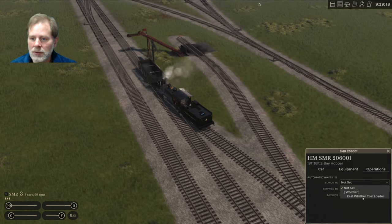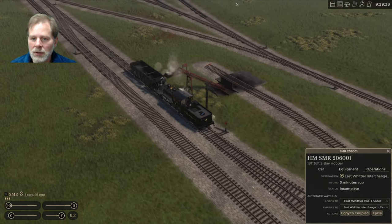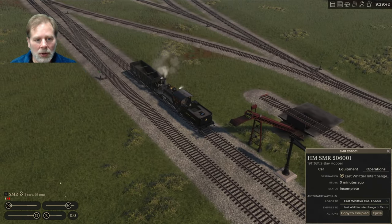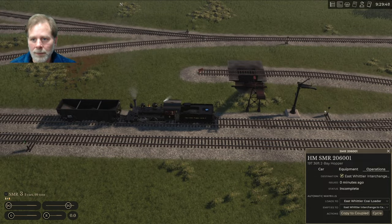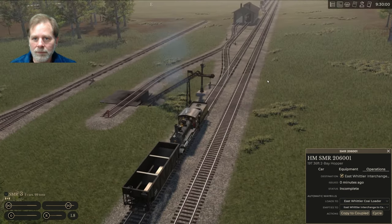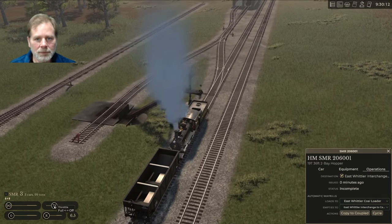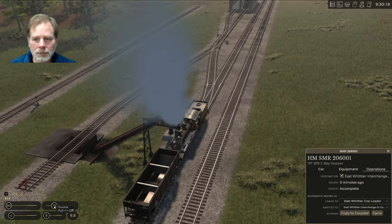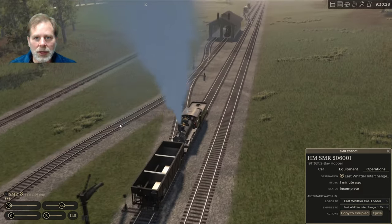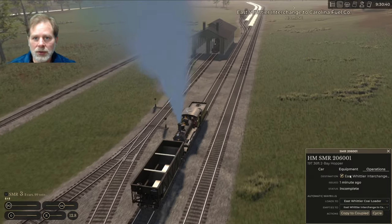We're going to set a waybill on this. Let's go to Operations — it loads at the coal loader and empties to the Whittier Exchange. We'll go back. I think when a switch is green it means go straight, so we'll go with that theory.